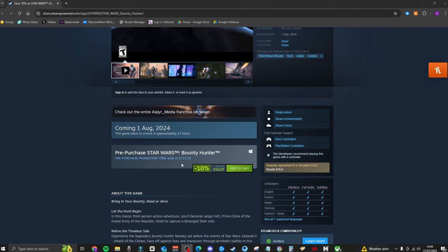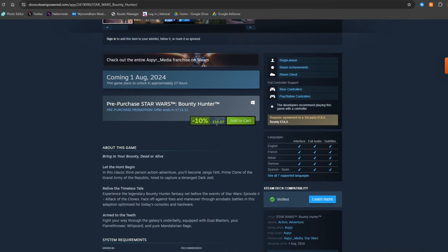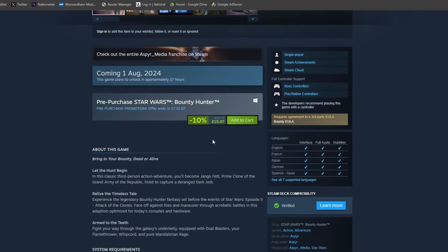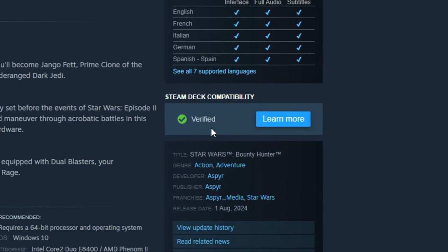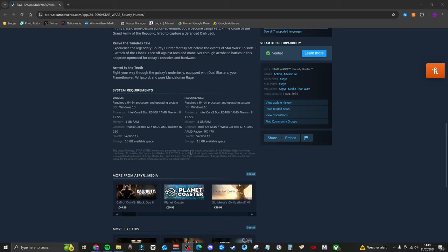As you can see on screen here on the Steam page, it is very, very reasonably priced, and there's also 10% off if you pre-order it before the release date. I think Aspire deserve a round of applause for this — they've done very well. Not to mention, it is verified on Steam Deck, so you can also play this on Steam Deck. And the system requirements themselves — just take a look — the game is going to be very easy to run.